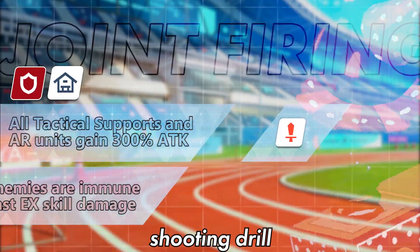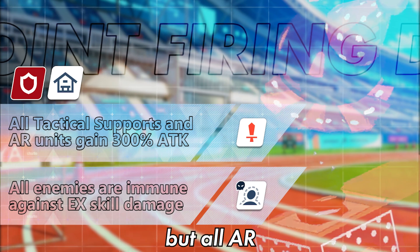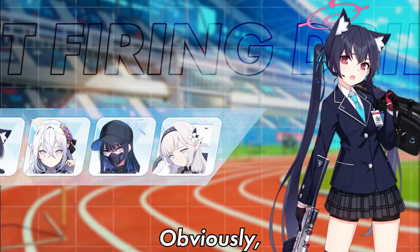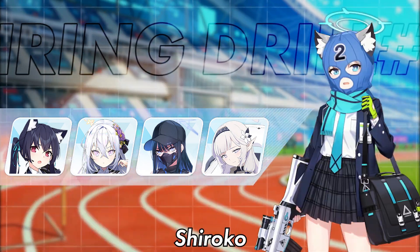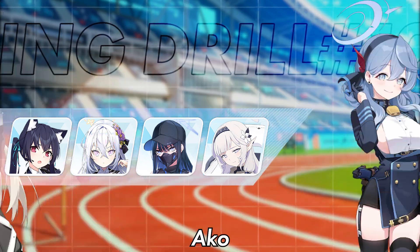The 10th Joint Exercise is an indoor shooting drill, but the jack-in-the-boxes take no damage from any EX skills, but all AR and tactical supports get 300% more attack. Take note that this buff only applies once on each eligible unit. Obviously, AR units are your best choices on this Joint Exercise, like Sarika, Asuna, Asusa, Shiroko, and Saori. Buffers can further strengthen your strikers, like Kotama, Ako, and Himari.